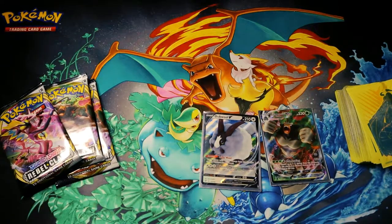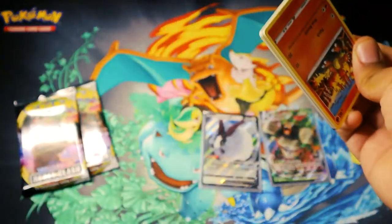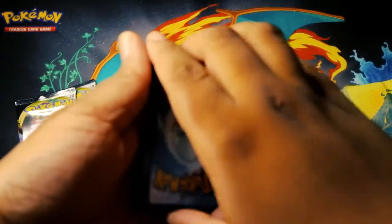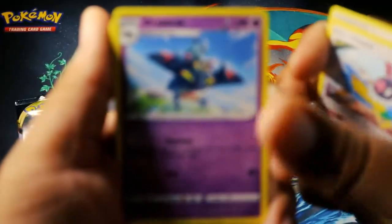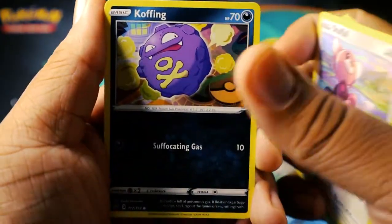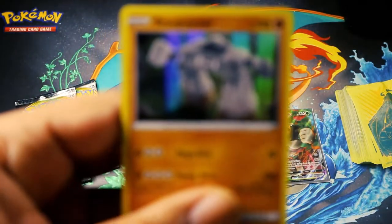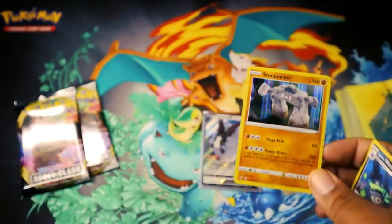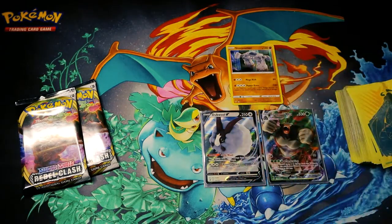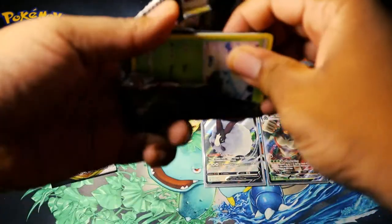Let's open up the last Toxicity pack and then we have our two real boom packs. Put this code card over there. One, two, three, four to the front — water energy, grass energy. We got Chatot, Trevenant, Cloak, Lampent, Magmar, Magmar, Stunfisk, Coughing, Wheezing, and a hollow Steelix — nice! I'll count this because it's a hollow or better, so I'll count this as a pull, but I don't really sleeve reverse hollows. Still, it's a hollow or better.